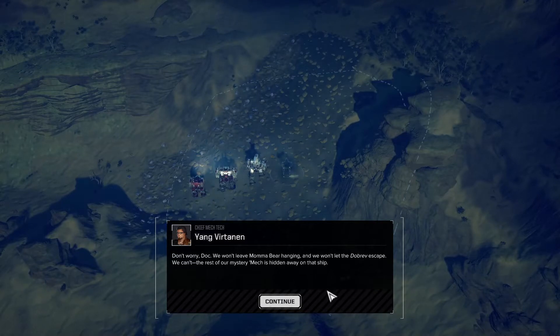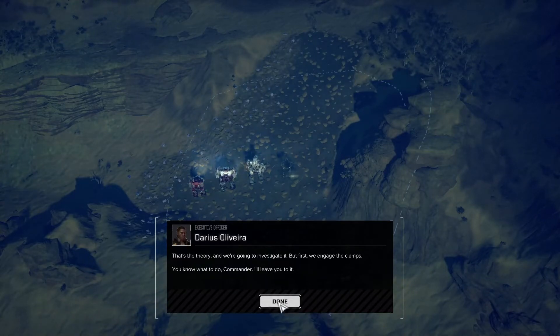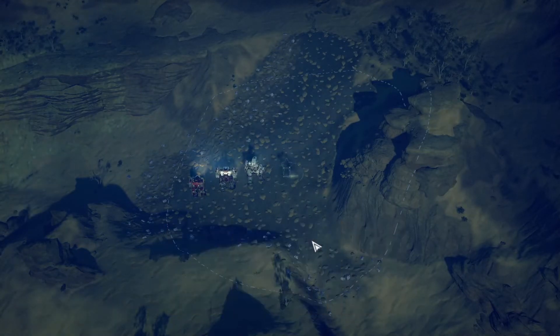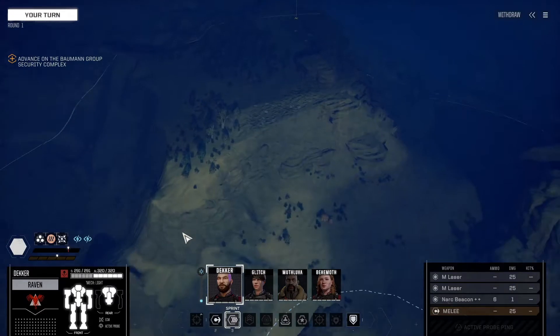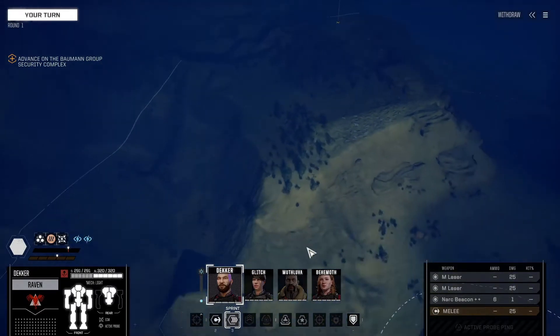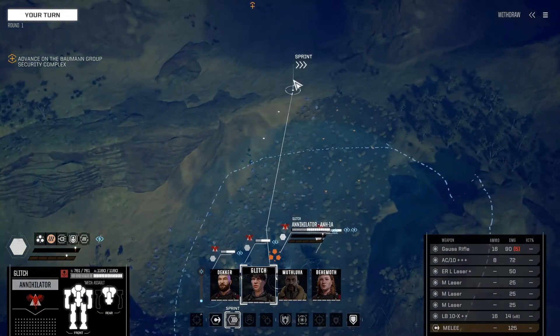Don't worry, Doc. We won't leave Mama Bear hanging, and we won't let the Dobrev escape — we can't. The rest of our mystery mech is hidden away on that ship. That's the theory, and we're going to investigate it. But first, we engage the clamps. You know what to do, Commander, so I'll leave you to it. Time to engage the clamps. There's the facility. That looks like it might be too steep to actually climb. Let's move all the big, slow people first.